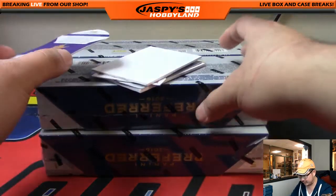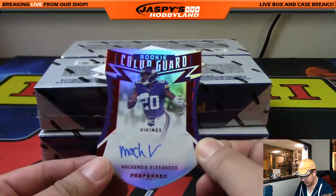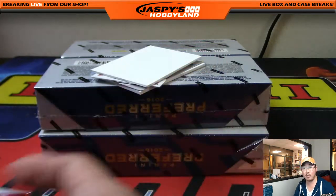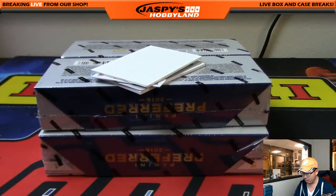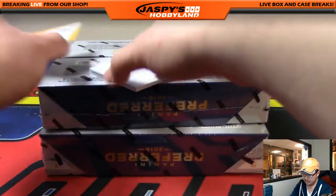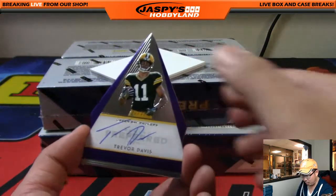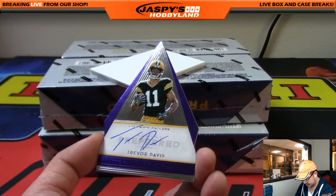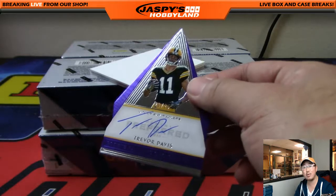A couple of die cuts. We've got Mackenzie Alexander, 40 out of 199, NFC North — another one for Mike Rose. Mike Rose has both Norths, AFC and NFC. Another NFC North, 21 out of 29 — die cut auto, Trevor Davis, 21 out of 25.